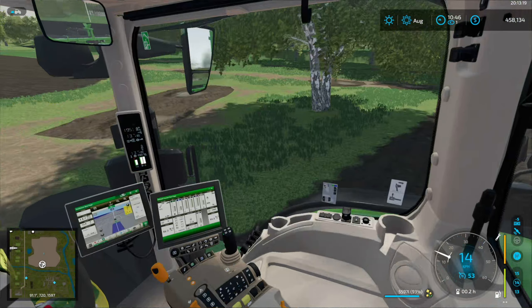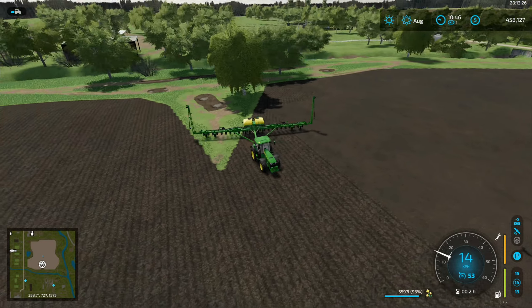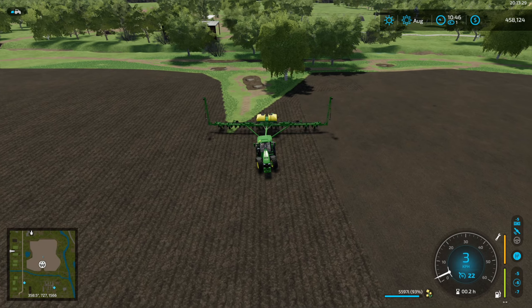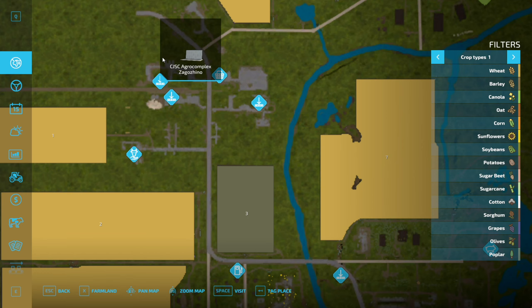We're gonna have to come back later and fix what the worker missed. I went ahead and changed the names — we used Google Translate, and this is what Google Translate said. The names were in Russian, I hope I'm not upsetting anyone. So this will be CJSC Agro Complex, Zago Xeno. This will be the sale of wood — I should have named it better like sawmill or whatever. This is the vehicle shop.